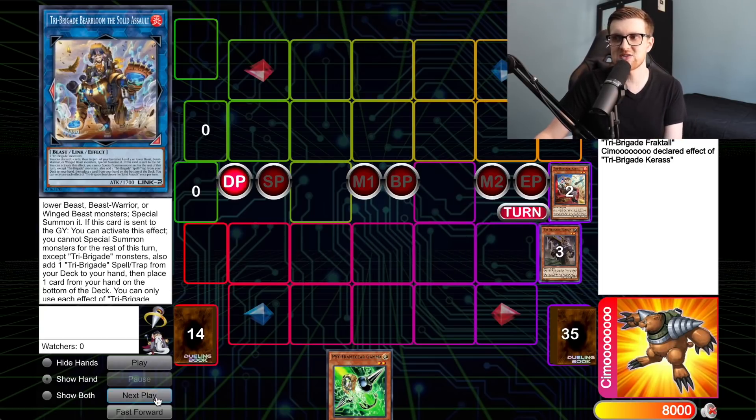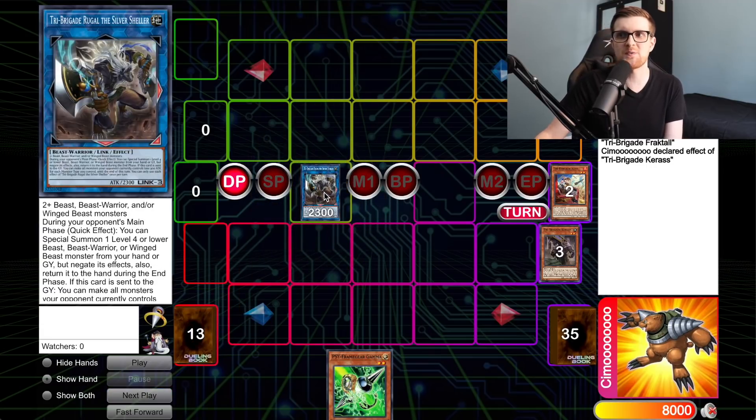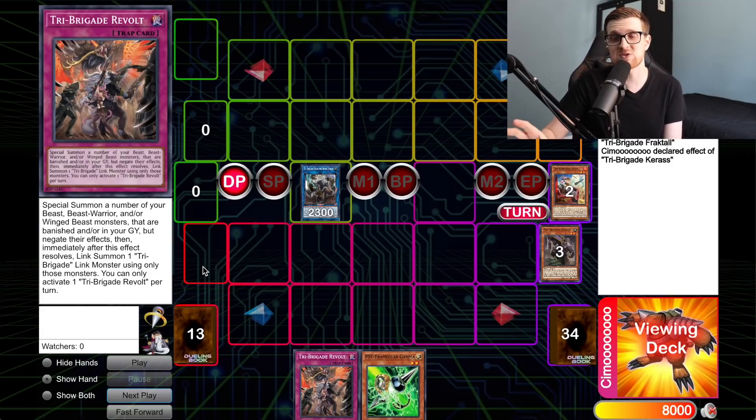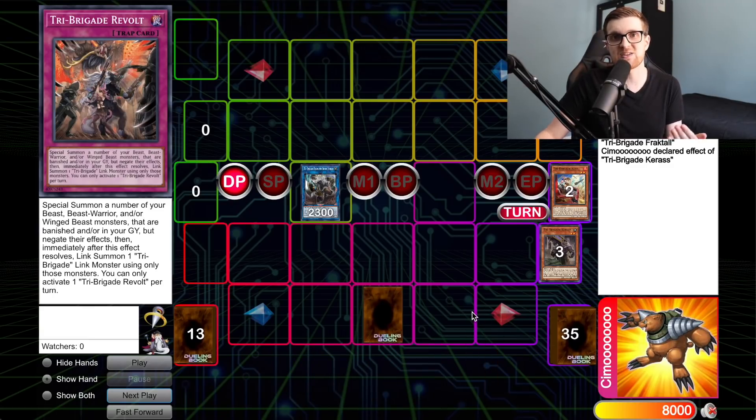For this first combo we're solely using Bear Bloom's second effect. We link off Bear Bloom and Karis and go into Rugel the Silver Shell — a Tri Brigade link that doesn't get used too much, but for this combo it works well. This triggers Bear Bloom, and we search a copy of Tri Brigade Revolt. Revolt is like a Soul Charge: you special summon a number of your banished or graveyard beast, beast-warrior, or winged-beast monsters, negate their effects, then immediately link summon one Tri Brigade link monster using only those monsters. We set the Revolt and pass, putting a card back to the bottom of the deck to fulfill Bear Bloom's effect.